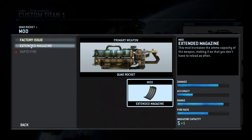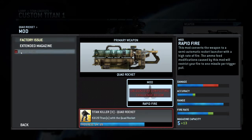The Extended Magazine for the Quad Rocket adds four more missiles per reload — so the plus one actually means plus four more missiles, giving you five volleys of four missiles total. The Rapid Fire mod — which I haven't unlocked yet — changes it to shoot just one missile at a time, which reduces damage but increases accuracy and fire rate and gives you a lot more missiles. I'm considering the Quad Rocket more of a close-range weapon than a long-range weapon.